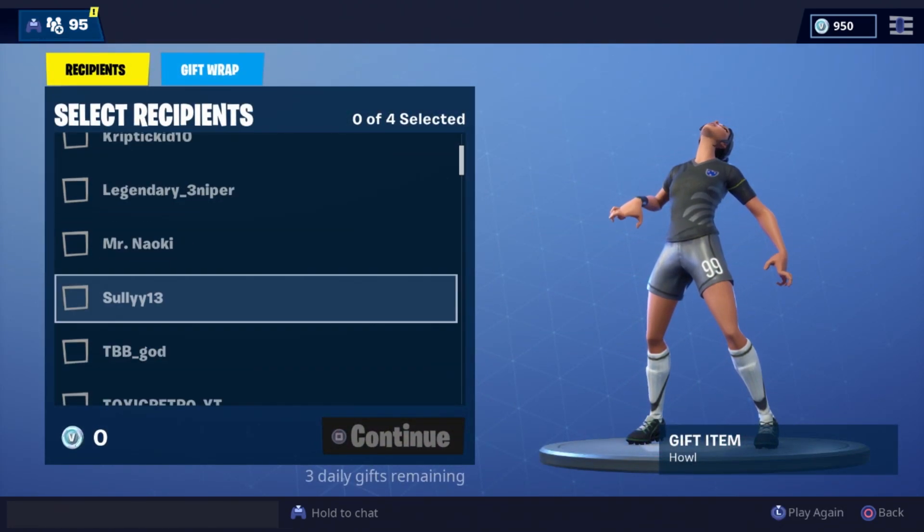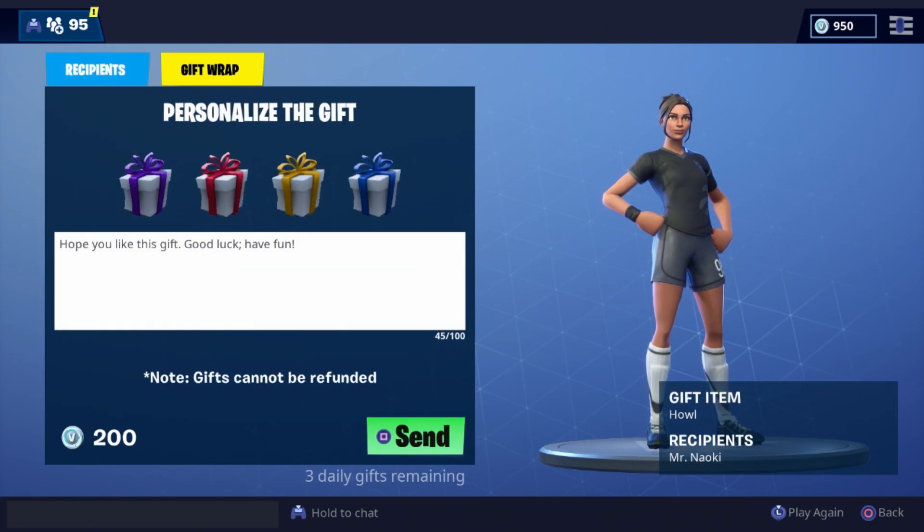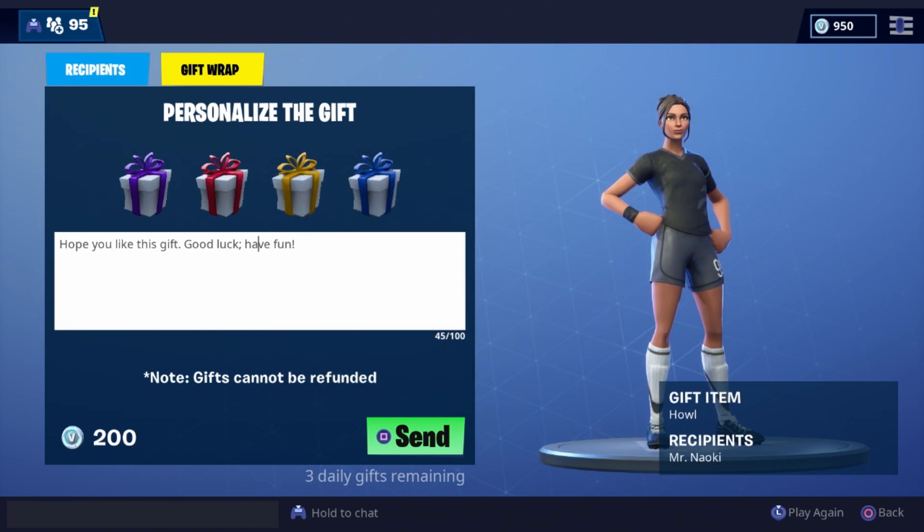You can choose anybody to send it to, hit continue, and you can gift wrap it and add your own custom message. And that's pretty much it — you can send it straight after that.